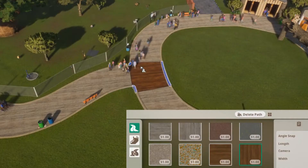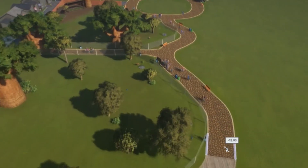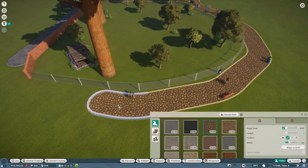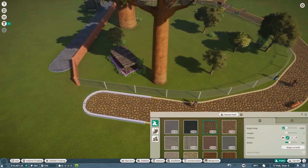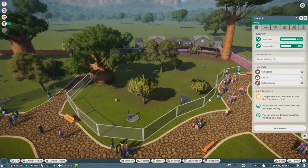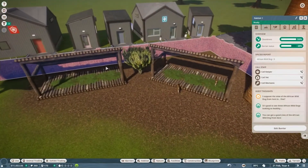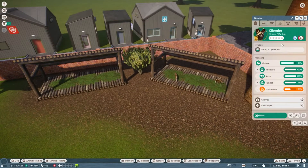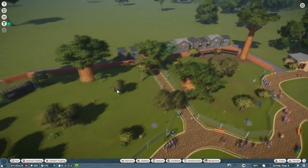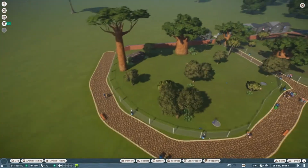I've been considering changing the path to something darker — maybe these logs. Luckily we haven't made too much of a path so we don't have to change too much. Let's just extend this around here a little bit. At the moment this zoo is looking pretty good. The habitats are looking excellent and the animals seem very happy. I popped another hard shelter down because these guys wanted one.